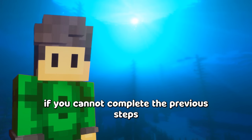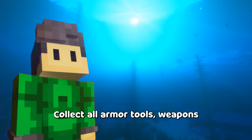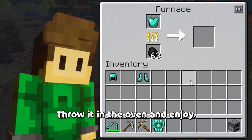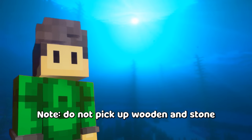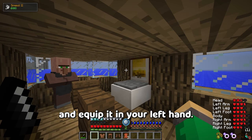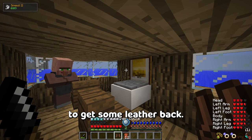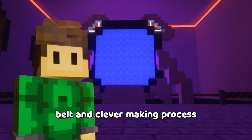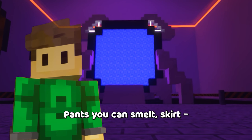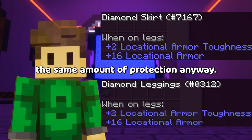If you cannot complete the previous steps because of lack of resources, collect all armor, tools, weapons, and wolf armor, throw it in the oven and enjoy. Do not pick up wooden and stone items — those you cannot smelt. Also, make a flint knife and equip it in your left hand. Hold a piece of leather armor you don't need and cut it up to get some leather back — it will help with the tool belt and quiver making process. Pants or skirt? Skirt. Pants you can smelt, skirt you cannot. And canonically they offer the same amount of protection anyway.